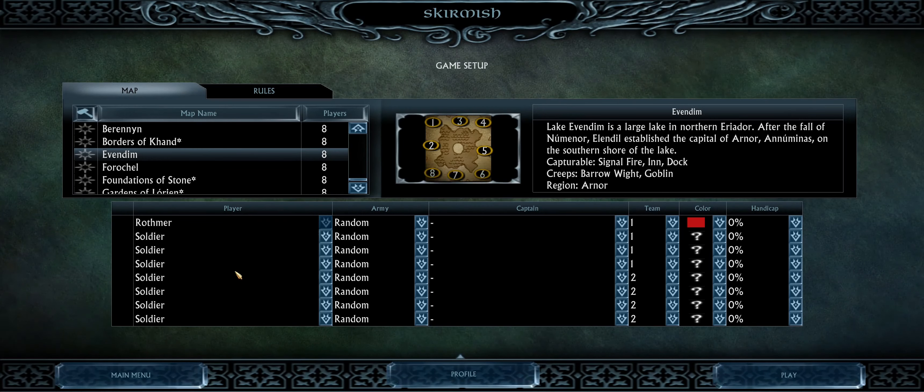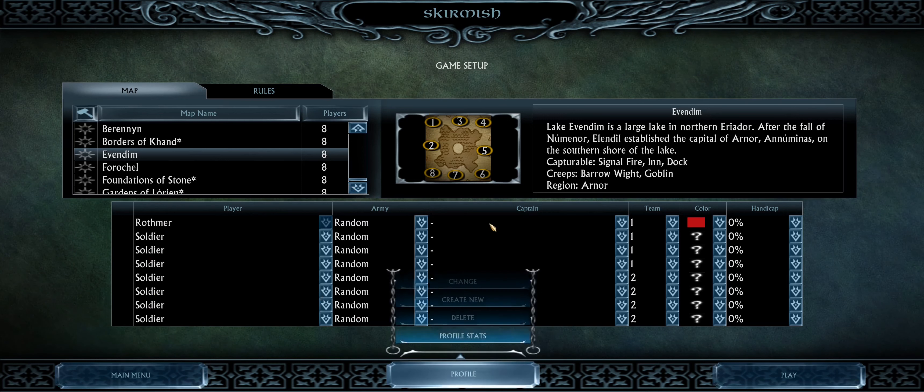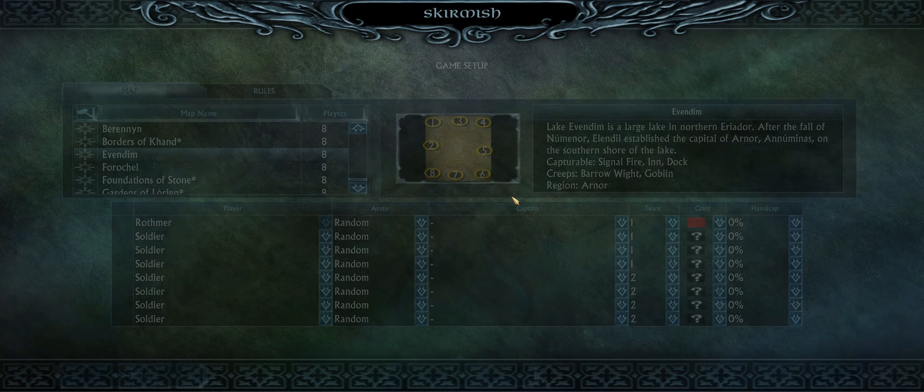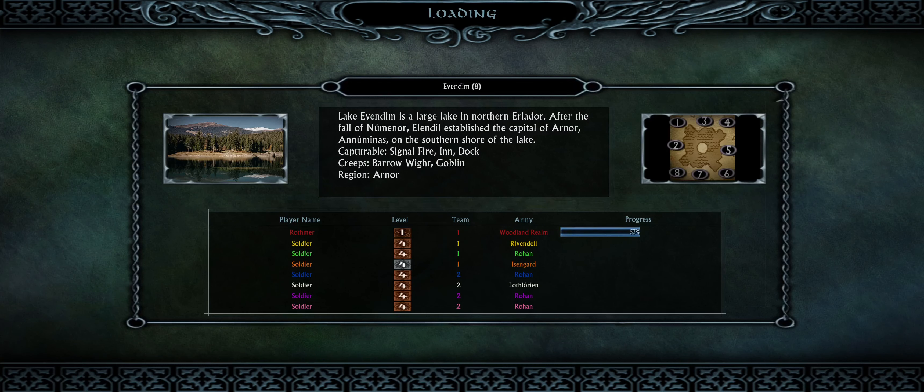We're back playing Battle for Middle-earth 2, on the Age of the Ring mod. Today it's a 4v4 on Soldier difficulty, random armies, no captains. We're holding the top part of the map against the enemy in the south. We're on the map Evendim — Lake Evendim is a large lake in northern Eriador. After the fall of the Numenoreans, Elendil established the capital of Arnor nearby. I'm playing as the Woodland Realm, with Ribbendale, Rohan, and Isengard on my team against three Rohans and one Lothlorian. This will be interesting.